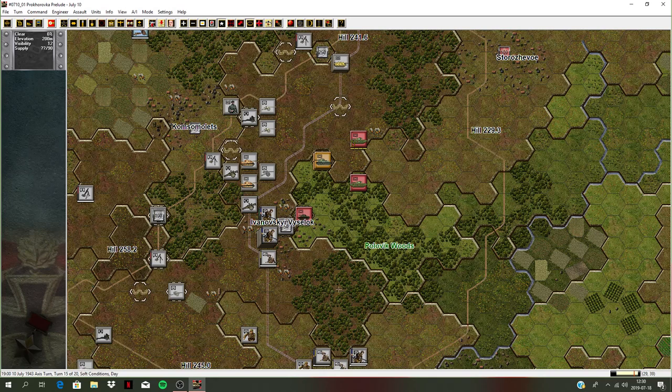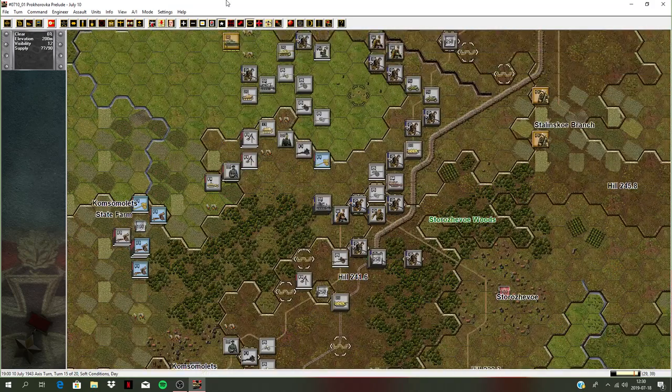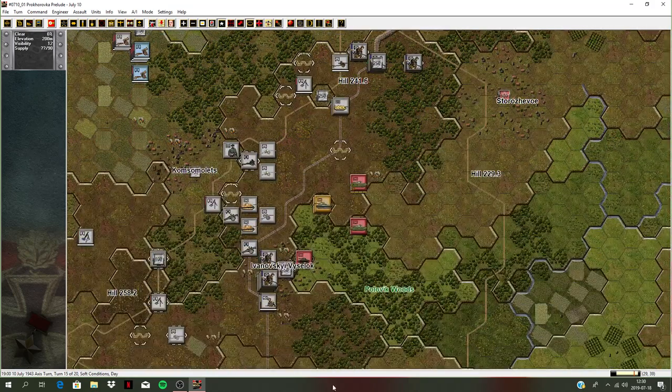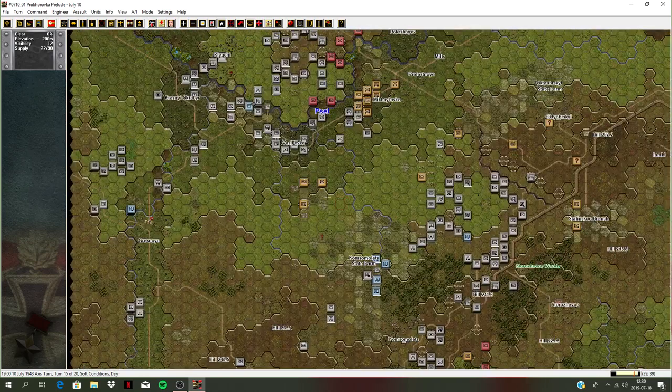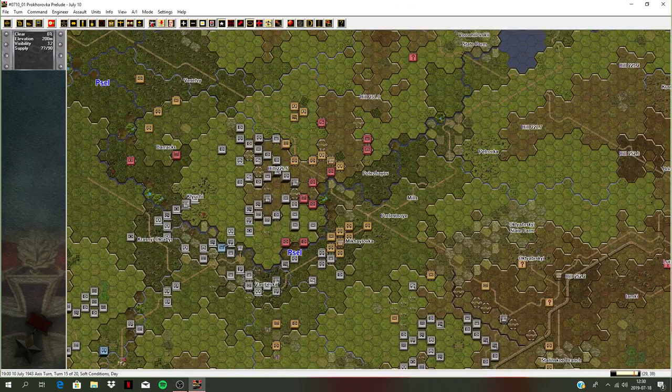Anyway, turn 15 here of 20. We've already been doing a lot in turn 15 in a previous video and we're going to be continuing. So zooming out a bit — the big picture is we've smashed through here with the Totenkopf Division. We've built the bridge, got the armor across, and we're taking these positions — this high hill, hill 246.6 here.